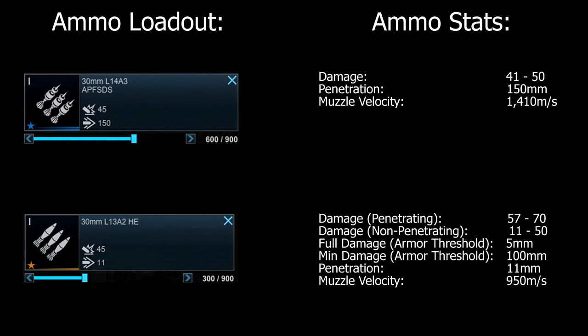High Explosive may prove useful if we encounter an MBT we are forced to engage frontally — for example on Mack River Point in the corridor down the 8 line — where we can chip off HP and damage modules. It is also worth noting that our APFSDS rounds do not receive a damage bonus for penetrating over 100mm of armour.